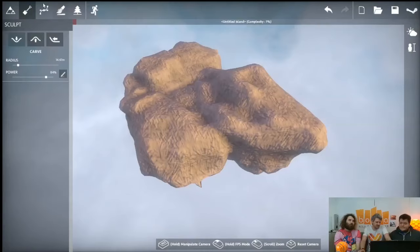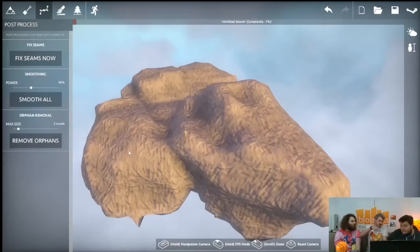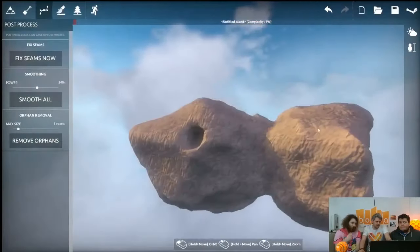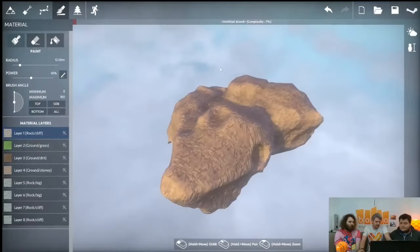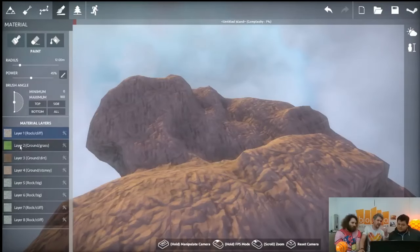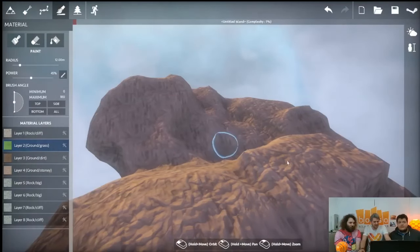Post processes — this is something you can do over the whole island. Instead of just using a brush to carve or add terrain, you can perform a smooth operation over the whole terrain. You can also remove orphans — sometimes you get little bits of terrain on the edges. Then we move on to materials, the surface of the island. At the moment it's all rock, but you can layer different materials — grass, dirt, stones.